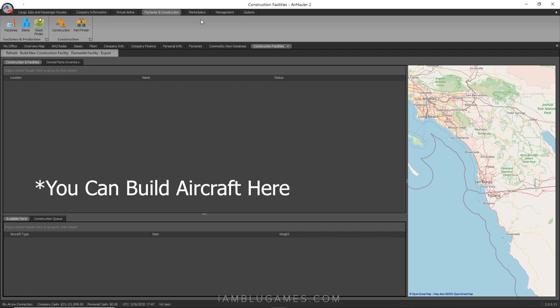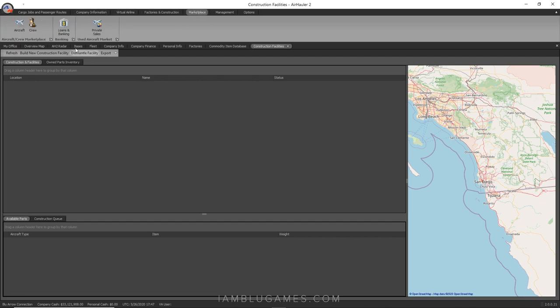The Marketplace is where you buy and lease aircraft, hire pilots, take out loans, and access private sales. The private sales appear to be AI-generated — I'm not sure if you can buy and sell aircraft from real people. Let me know in the comments if you know about that.